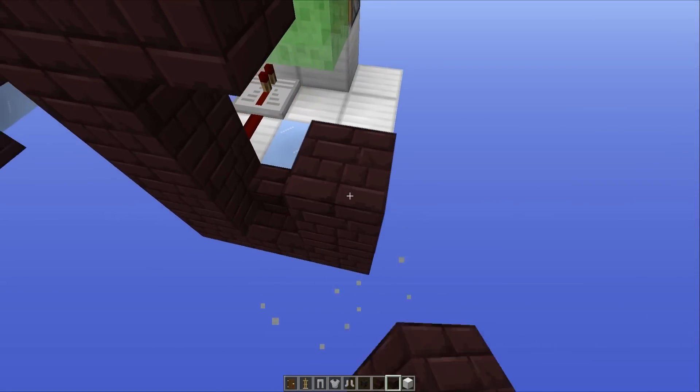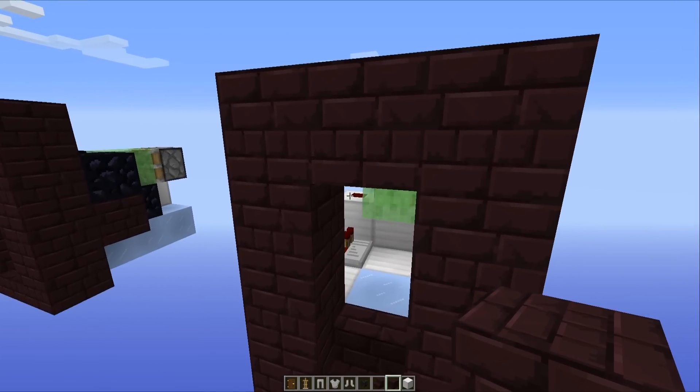So next up, I'm going to create the doorway itself. I'm using nether brick because I think that looks the creepiest, but obviously you can use what you want.